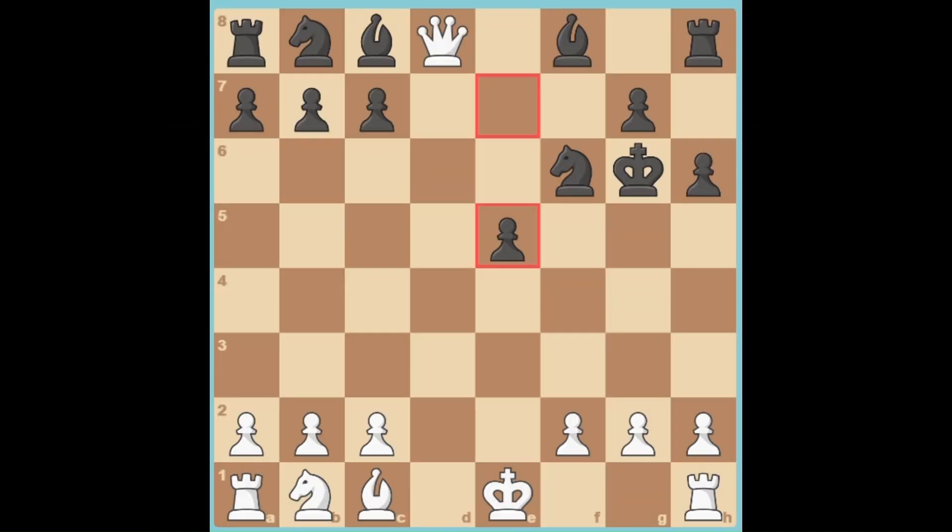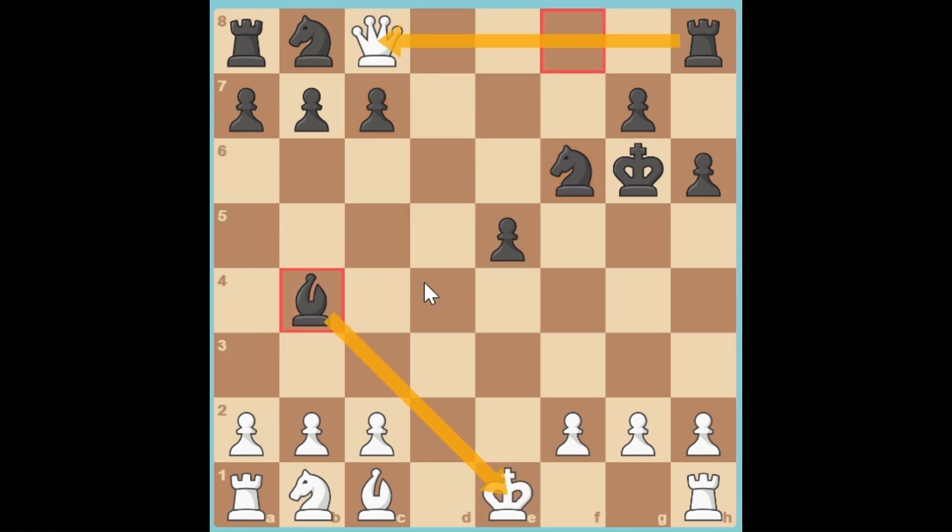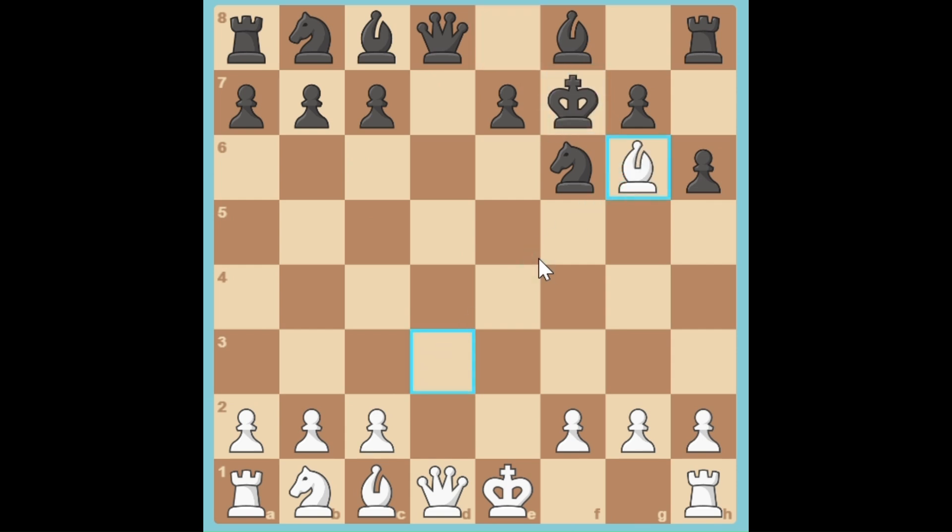A discovered attack happens when a piece moves, revealing a threat from another piece behind it. This can lead to a double attack or the creation of a powerful threat. Like in this position where I can give a check, the king has to move and I can capture the queen.